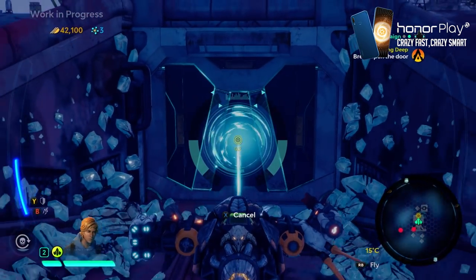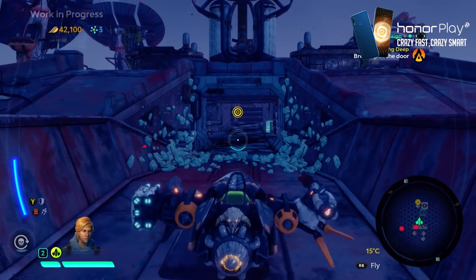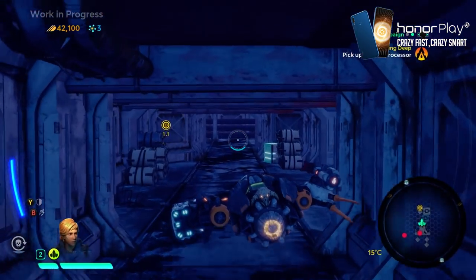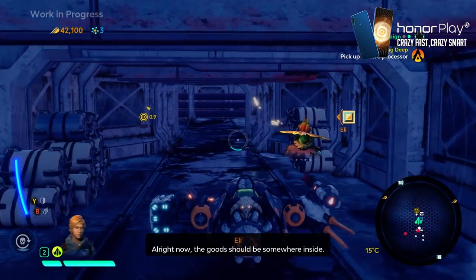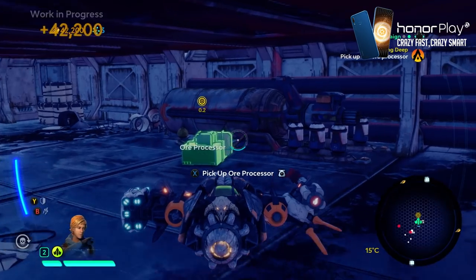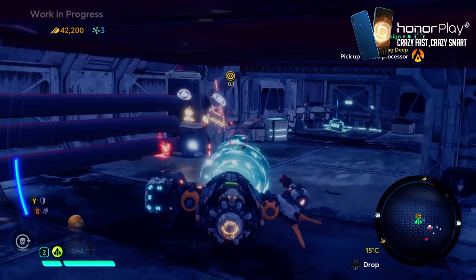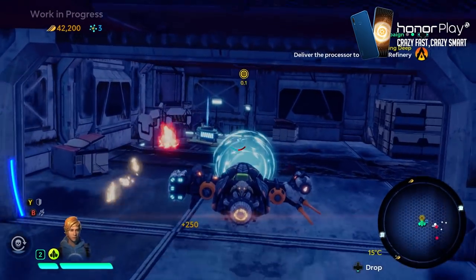We get inside. There are lots of Electrum crates to destroy for resources, and here's the ore processor we need to bring back to Eli.